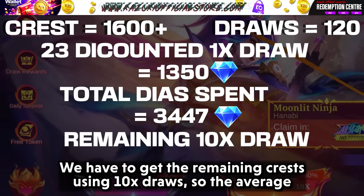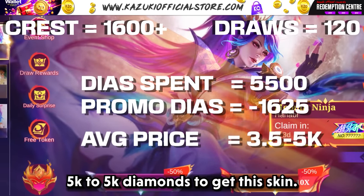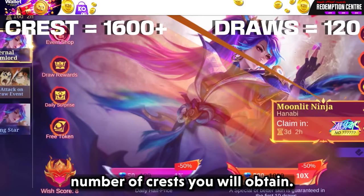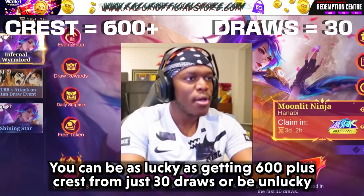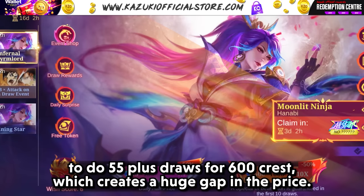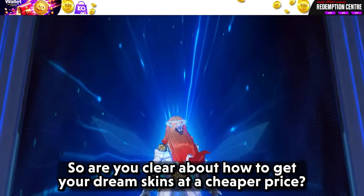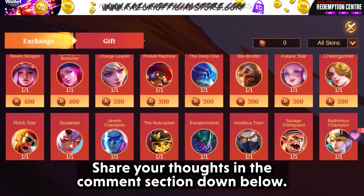We'll need to get the remaining crests using 10x draws. So the average price you will need is around 3.5k to 5k diamonds to get this skin. Remember, the price will vary depending on the crests you obtain — you could be as lucky as getting 600 crests from just 30 draws, or as unlucky as needing 55+ draws for 600 crests, creating a huge gap in price. I think this gamble will be completely worth it. So, are you clear about how to get your dream skins at a cheaper price? Which skin are you looking at from the prize pool? Share your thoughts in the comment section.